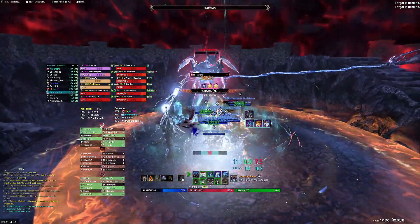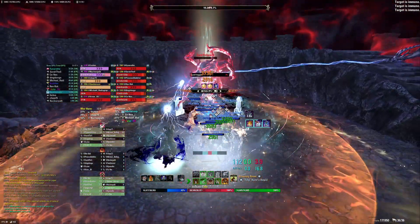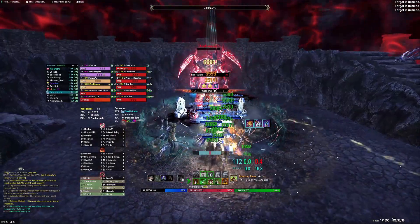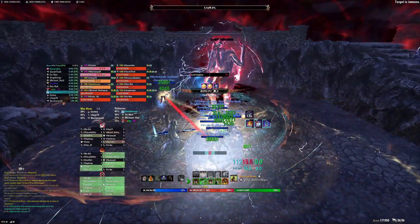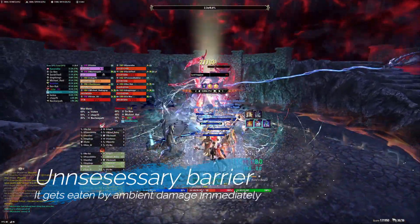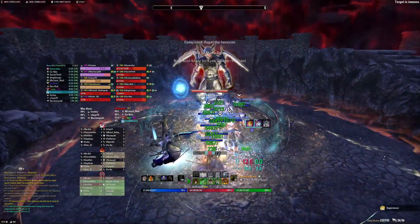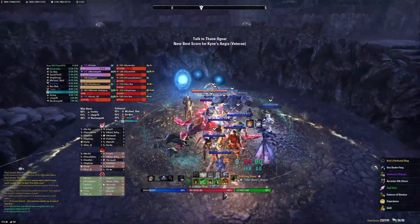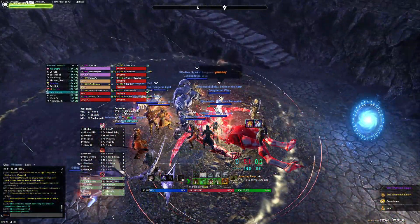Downstairs, our tank is roll dodging heavy attacks from the boss — each heavy attack produces a pool of poison you can see as dark AoEs on the ground. If the tank is not efficient at stacking them they could cover the whole area, but eventually with practice he became so good at it that he was able to stack 20 of them together in one tiny little pool. And here we go — we got the achievement and everybody is happy.